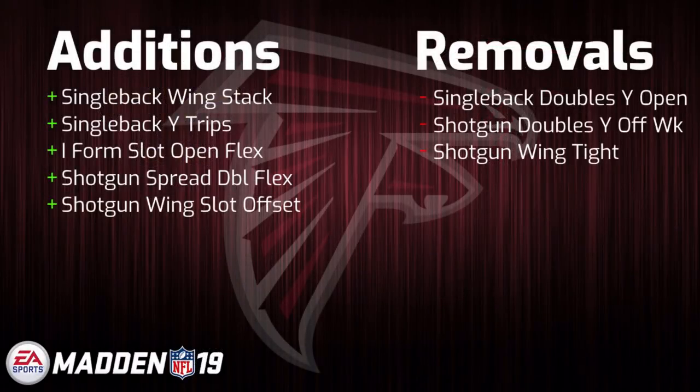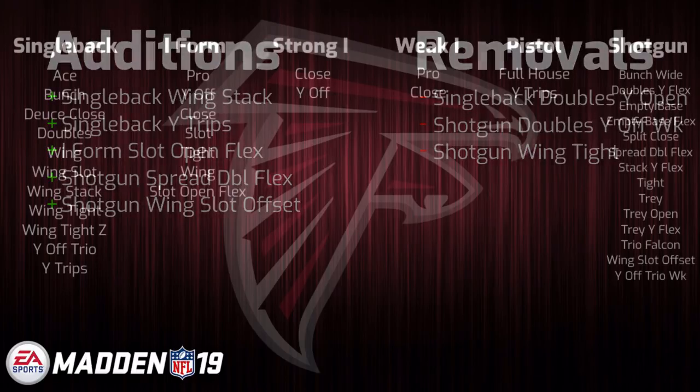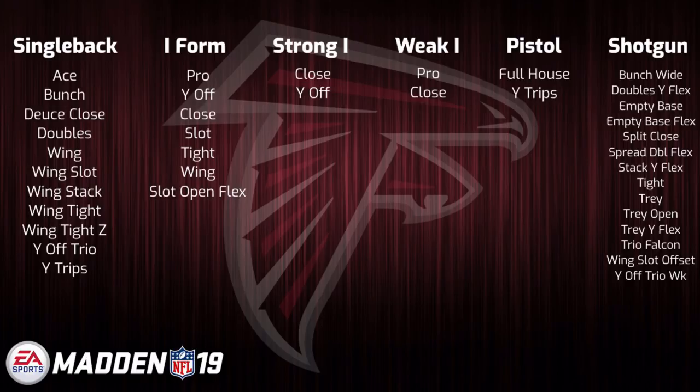we do have the Atlanta Falcons. Not a ton of changes took place overall — they now have two more formations than last year. Something I am kind of sad about is the loss of the single back doubles wide open formation, as they were one of the only playbooks in the game, aside from the generic West Coast playbook, that contained that formation. So now only West Coast has it. I thought it was a pretty cool formation, but overall I would still say that Atlanta has a very solid playbook, especially if you're someone who likes to run a lot of I-form sets,